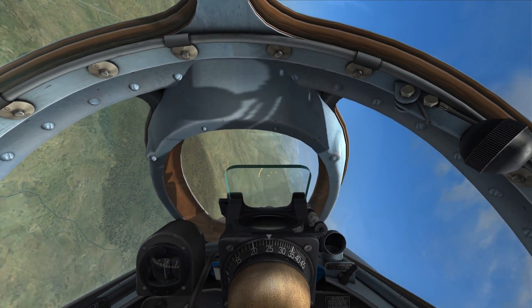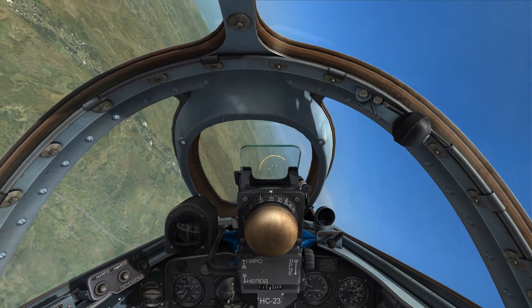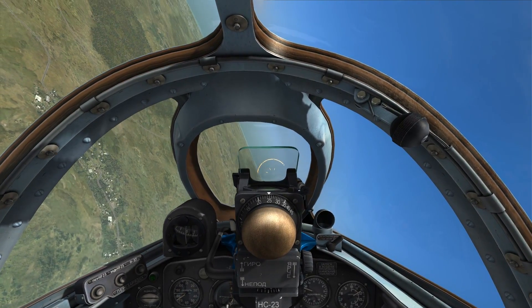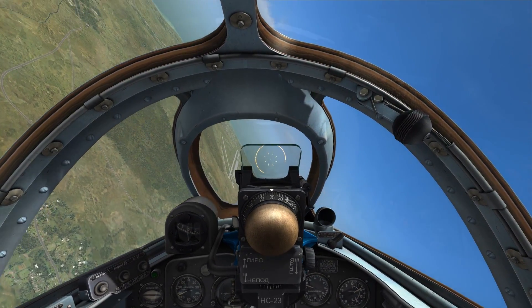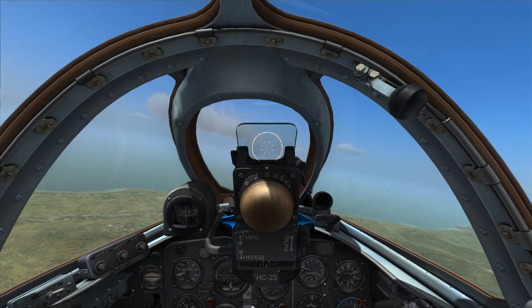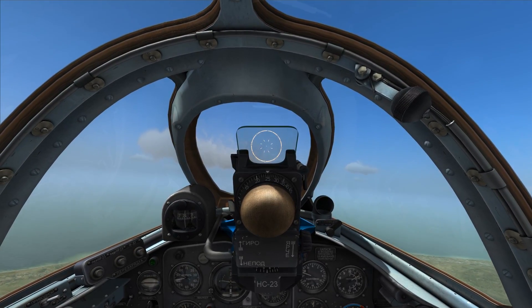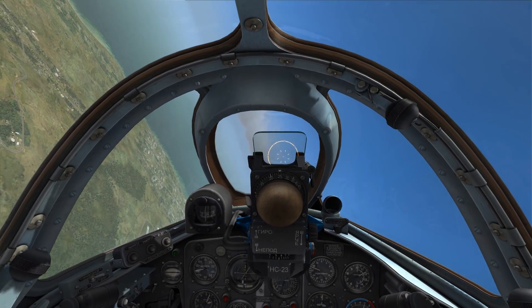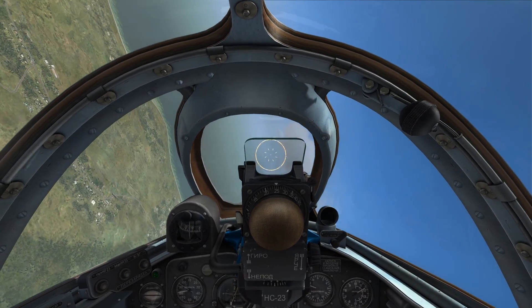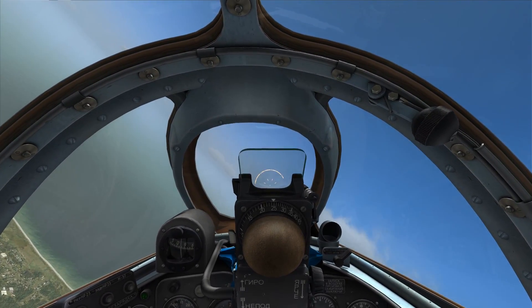I was pulling some Gs trying to keep a line on him and had a heck of a time keeping the gunsight in the sight glass. Maybe adjusting my seat to look up a bit would help - you can see the reticle sitting at the bottom of the glass when you're pulling. This is something you shouldn't expect from an older sight - it's not going to be dead-on perfect every time. The less you're pulling and moving around, the better. Ideally you'd want an unloaded aircraft shooting at something right in front of you, because once you start pulling Gs you can easily get the reticle outside the visible range of the sight glass.